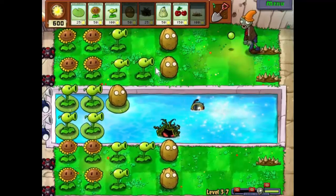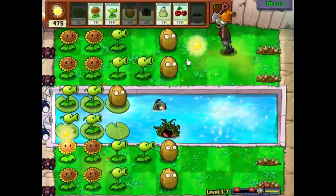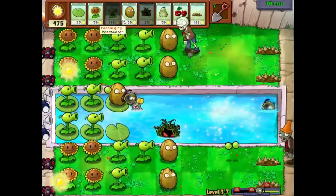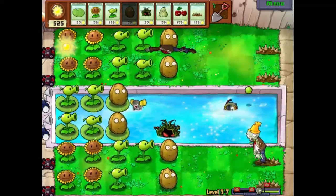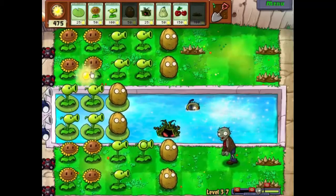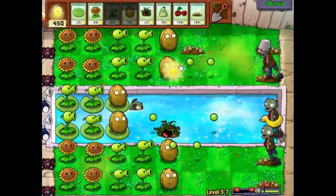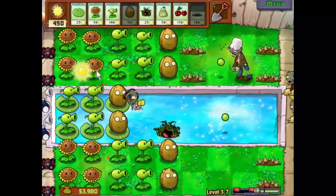A few spikes at the end there. We'll start filling up this area with the spikes now I think. A walnut there. You can see they are getting pretty damaged now just walking over the spikes, which is going to be a great help. We'll put a set here so that they start taking damage as they're standing by the walnut. Some spikes there — that's nice.